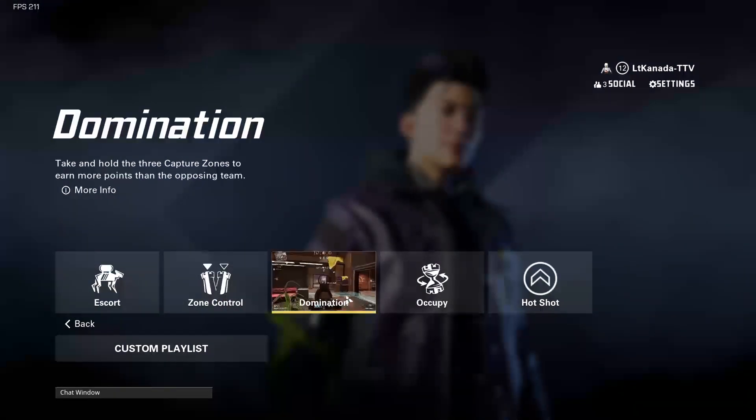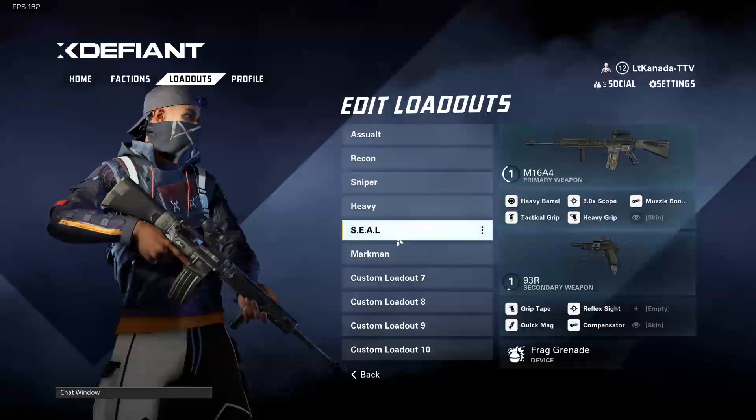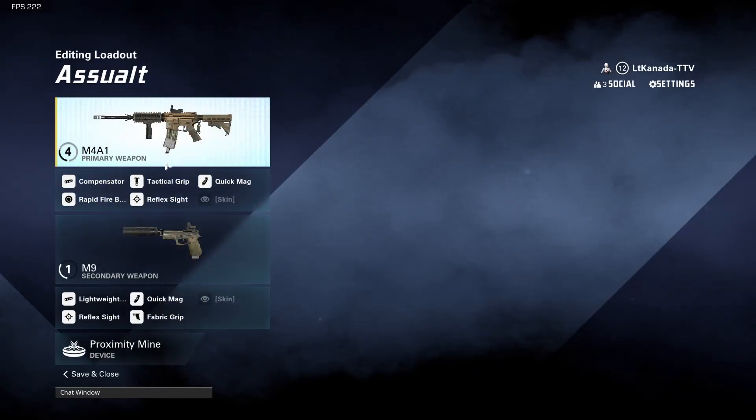In X Defiant, you're allowed to create and customize your own loadouts. This basically ranges from assault rifles to SMGs to shotguns, snipers, and marksman rifles.